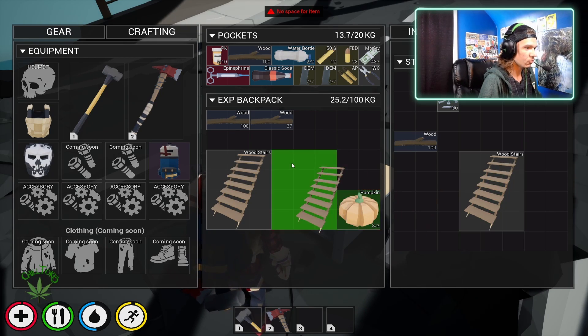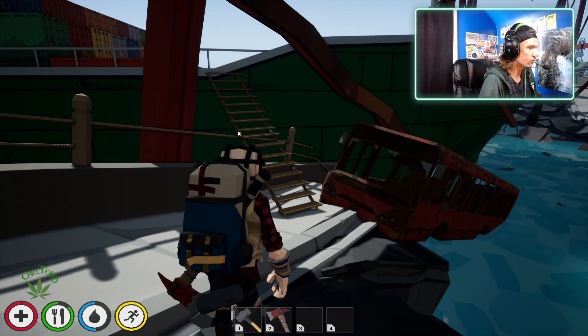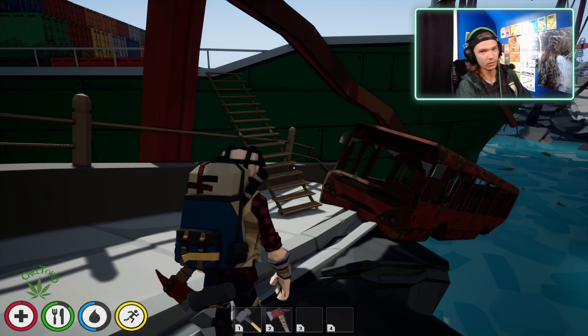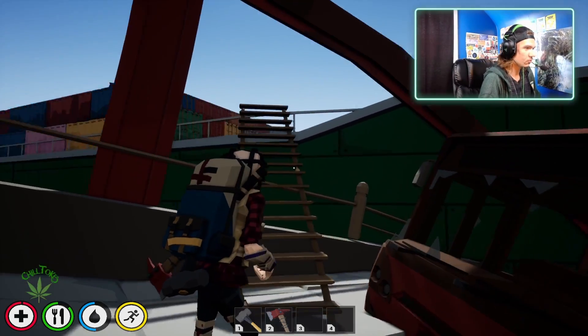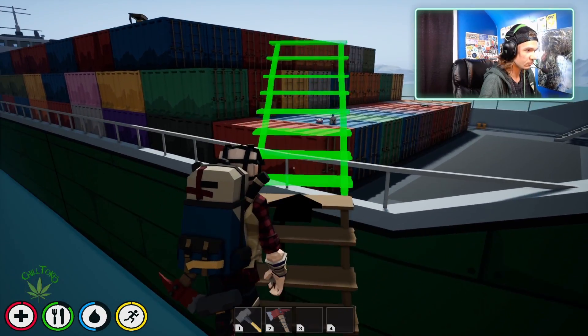Today we're going to go over the achievement - I don't think you guys can see what I'm going over right now - but we are going over the achievement Maze Master Number One. In order to do that, you're going to want to make your way onto this ship, and I like to place stairs to get in there.